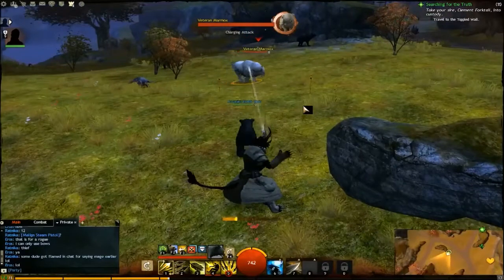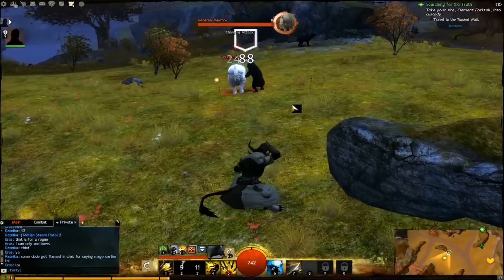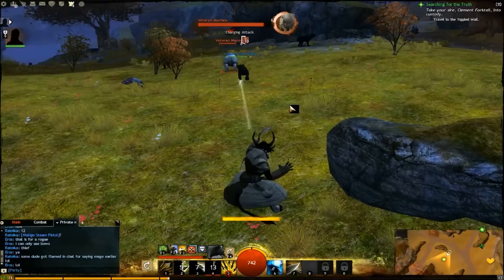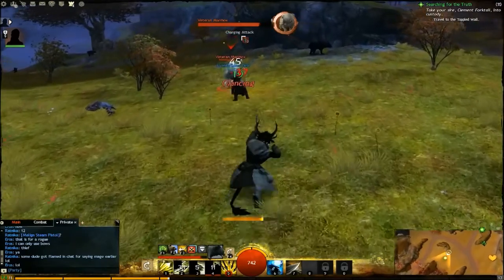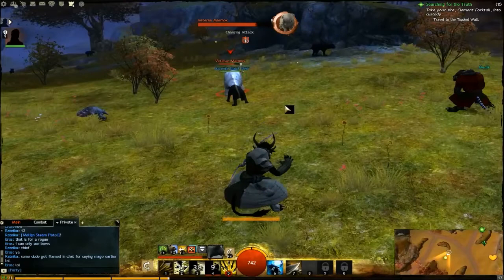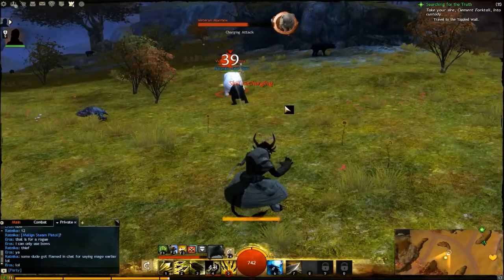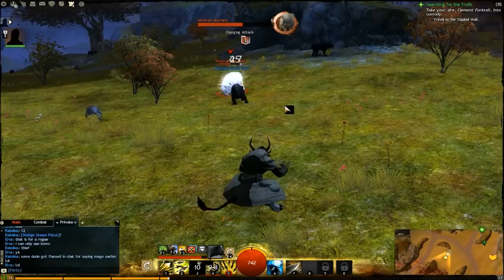Just south of Char's Triumph, you're seeing me here face a veteran animal — which means they're stronger — and you're just gonna watch this black bear holding its ground like a mad beast. If you look at its health bar at the bottom left, it's hardly going down.